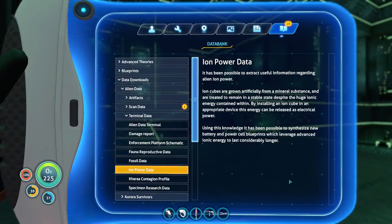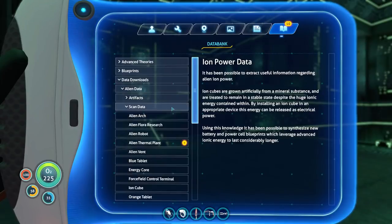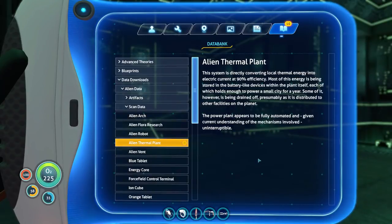Ion power data. It has been possible to extract useful information regarding alien ion power. Ion cubes are grown artificially from a mineral substance and are treated to remain in a stable state despite the huge ionic energy contained within. By installing an ion cube in an appropriate device, this energy can be released as electrical power. Using this knowledge, it has been possible to synthesize new battery and power cell blueprints which leverage advanced ionic energy to last considerably longer. The system is directly converting local thermal energy into electrical currents at 90% efficiency, and most of this electricity is being stored in battery-like devices within the plant itself, each holding enough power to power a small city for a year.